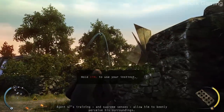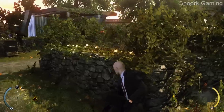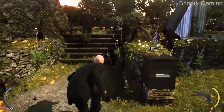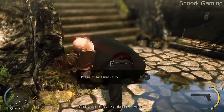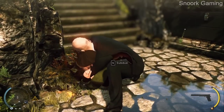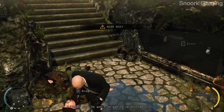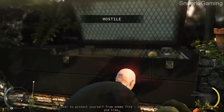Agent 47's training and supreme senses allow him to keenly perceive his surroundings. Subdue or kill — the choice is yours. Either way, he won't be waking up. Someone is about to notice you. The attention display shows you the direction. Use cover to protect yourself from enemy fire, or try to slip away and hide.